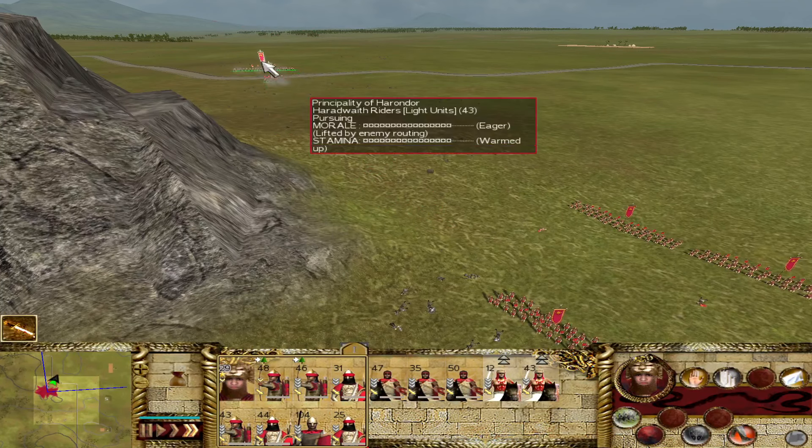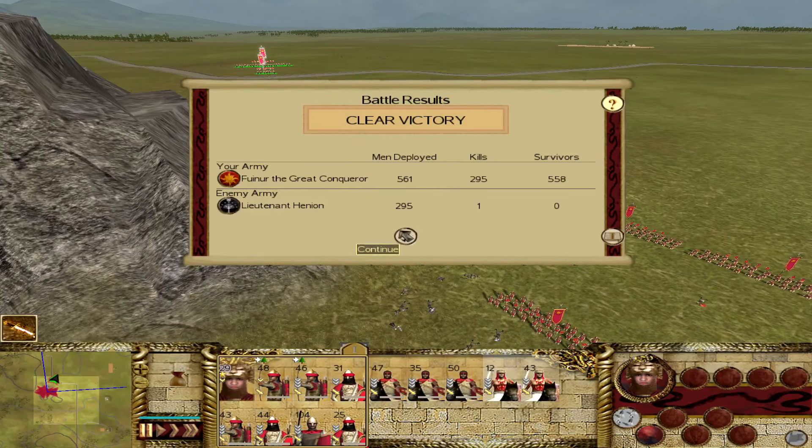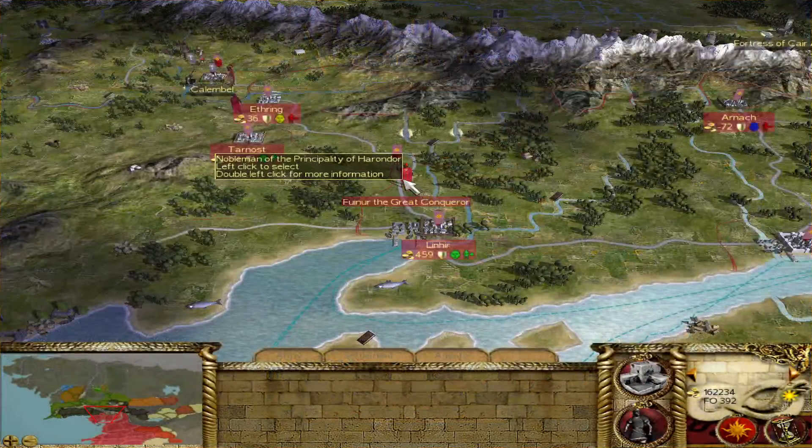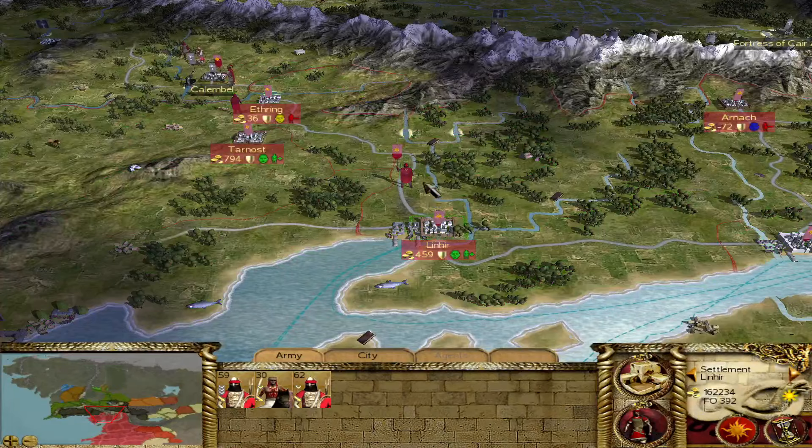They may have been just kind of paralyzed, because at the moment they lost Ethering, that army was no longer in touch with the rest of its territories. And I think the AI really responds to that — the contiguous nature of the provinces, just like it would in Medieval 1. But that frees us up a little bit in Linhir, at least theoretically.